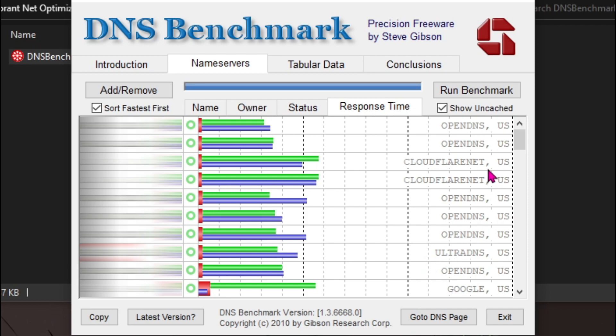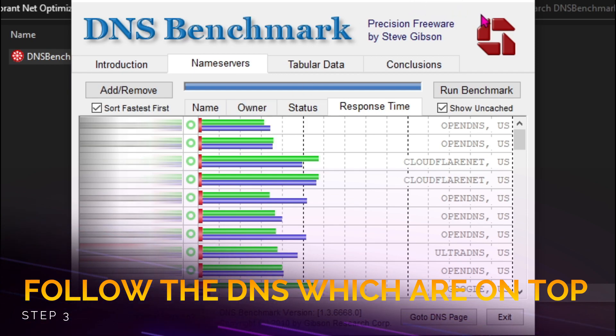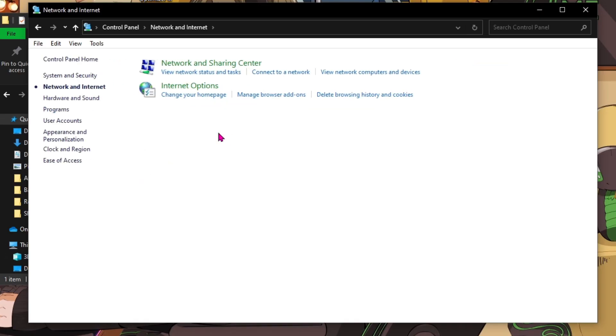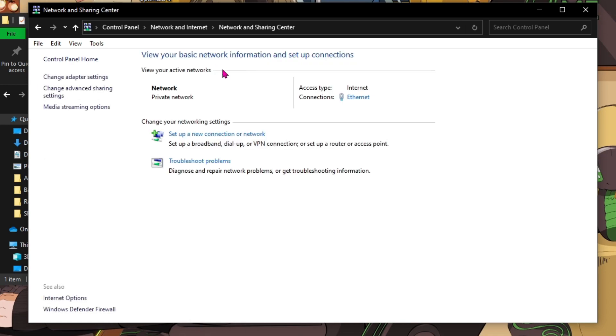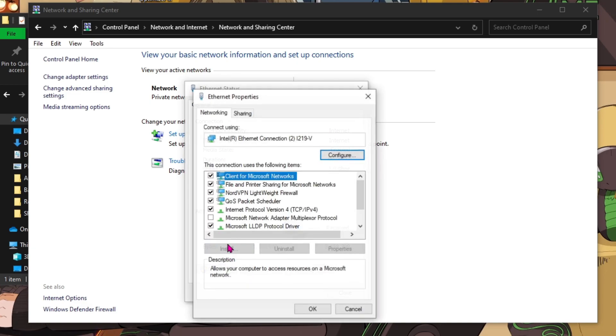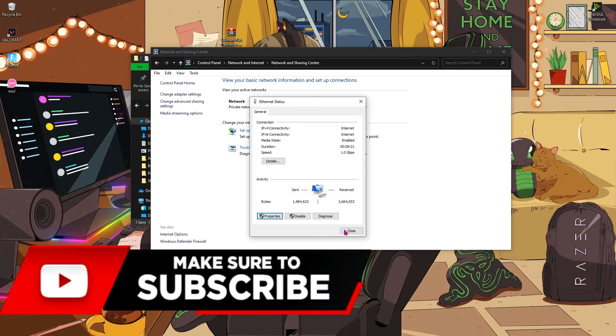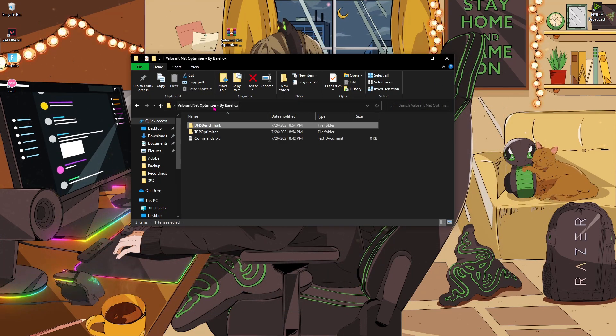On the right side you can see OpenDNS, Cloudflare, NetOpenDNS, UltraDNS, and Google. Never use any OpenDNS or UltraDNS — always use Google or Cloudflare. For me, 1.1.1.1 and 1.0.0.1 are ranked higher than the Google DNS. So exit the program, go to Control Panel, hit 'Network and Internet', then 'Network and Sharing Center'. Click on Ethernet, go to Properties, double-click, and use the following DNS server addresses: 1.1.1.1 and 1.0.0.1. Hit OK and close.